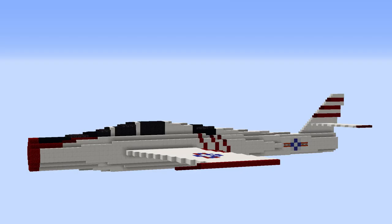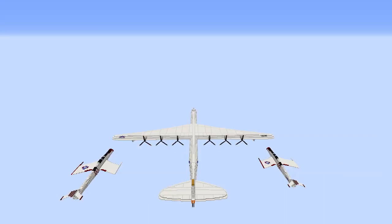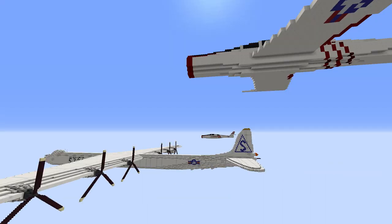Then by the guy with the squiggly W face, this is an F-84 escorting a B-36 in 3-to-1 scale.